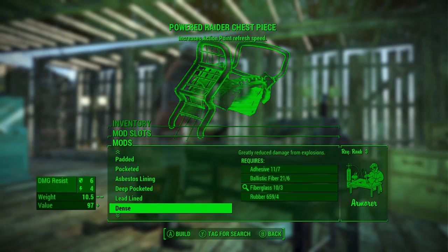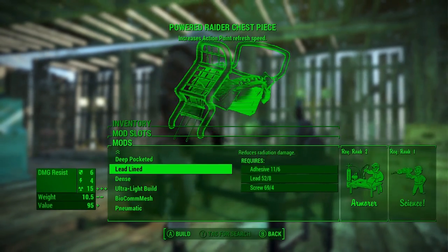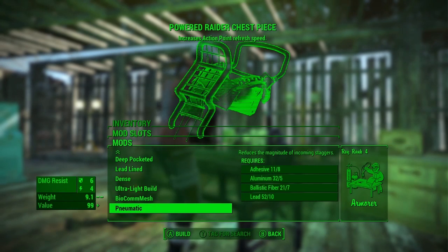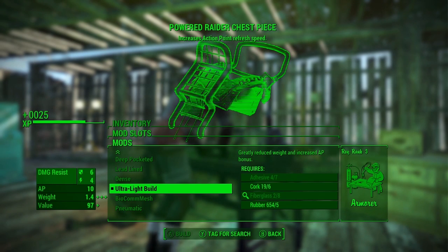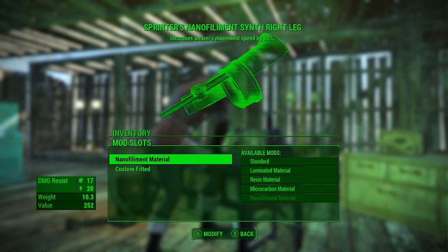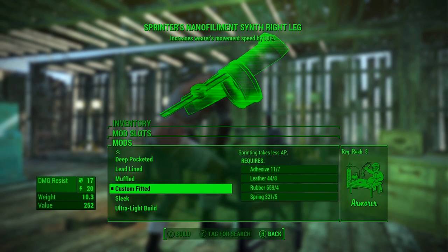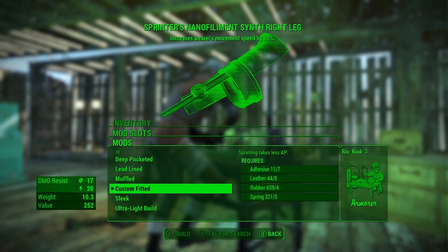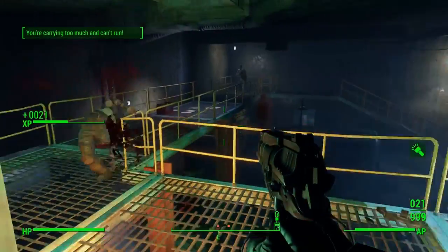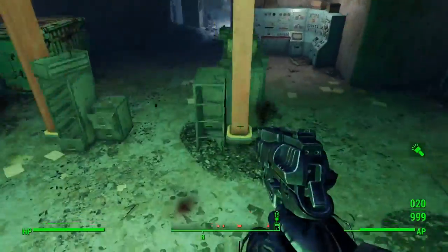Next you're going to need a specific set of armor mods. You're going to want ultra light build for your chest and your arms, which grants you bonus AP so that you can sprint for a longer amount of time since you have more AP to begin with. Then you're going to want custom fitted for your leg pieces. Custom fitted reduces the amount of AP consumed while sprinting. When you have all of these on your armor you can basically sprint for about a good minute and a half before you run out of AP, and then with all of the perks helping AP recovery you can get it back within about 5 seconds.